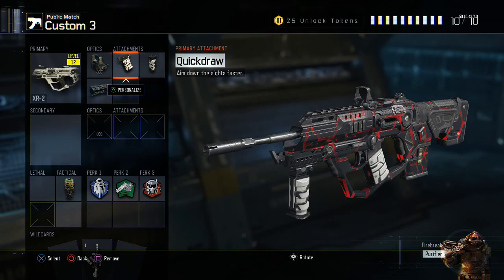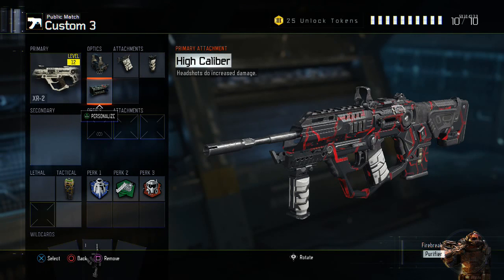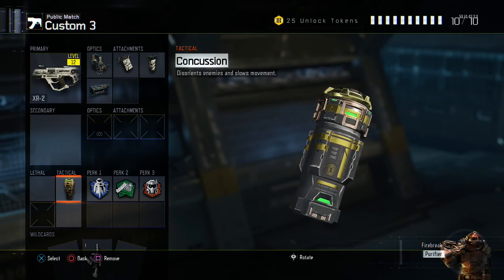Definitely try those attachments out. With quick draw, obviously you're going to be able to aim down sights faster, and that's key with a gun like this. On close-quarter maps you want to be able to get on target quickly, because it's a lot harder with a three-round burst weapon against people that are really close. Grip honestly should be on every assault rifle and SMG — it really helps out. High caliber with a three-round burst is really nice because I think it's two shots to the head. I also throw in a concussion grenade so if I get into trouble I can slow enemies down.